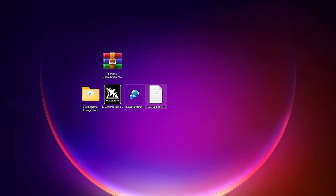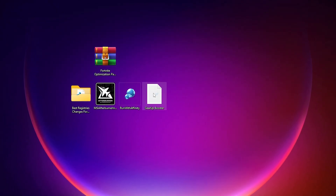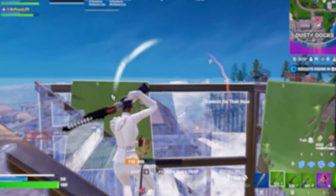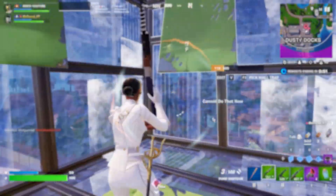At the end of the pack you will find a text file for Gear Up Booster — a tool that helps reduce your ping and improve FPS. Copy the link from the file, search it in your browser, and download Gear Up Booster for free to get better FPS and lower ping.